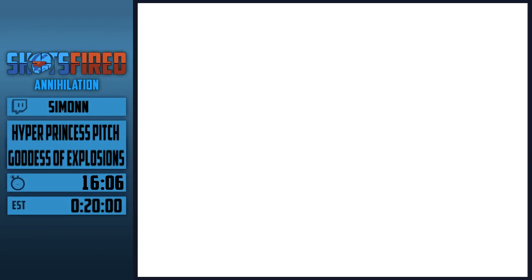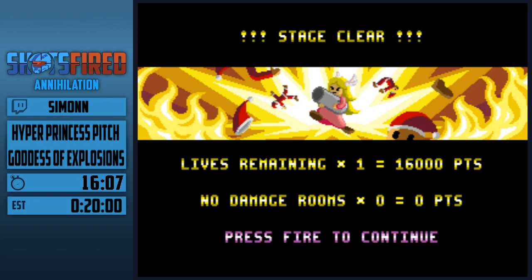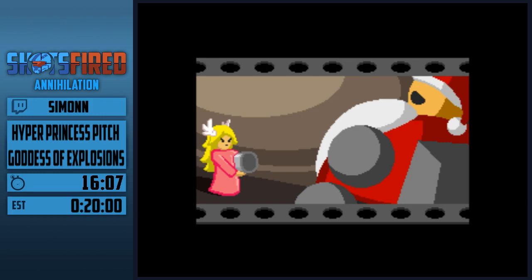And time — that was it! That was Hyper Princess Pitch on the hardest difficulty. What exactly happened here in the last ten seconds? I depleted the boss's yellow health and while he was recharging with his desperation phase he gets half a health bar of red health. Once per game you are allowed to summon the Goddess of Explosions — she clears a room of enemies or depletes half a boss's worth of health, which is exactly what you need to skip the super difficult desperation phase.